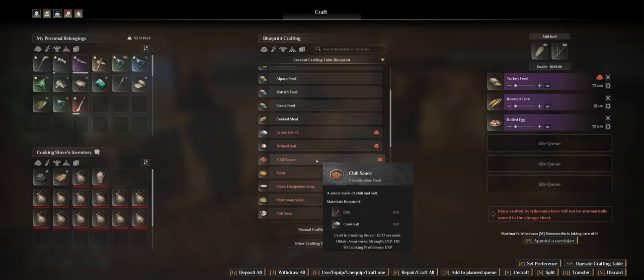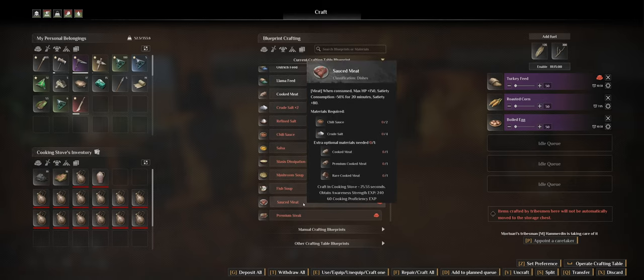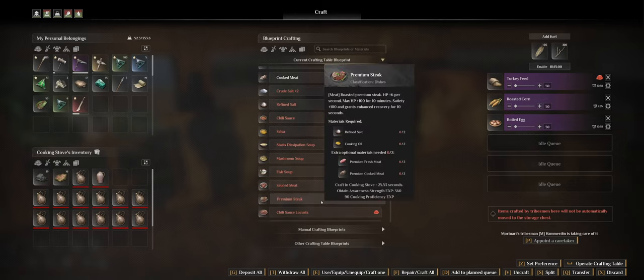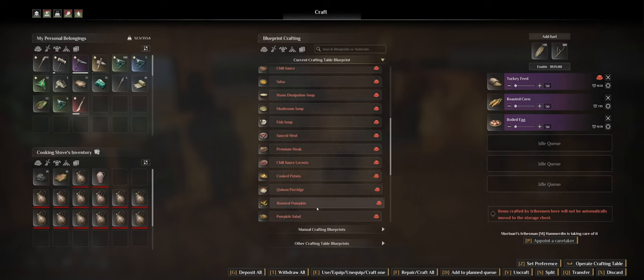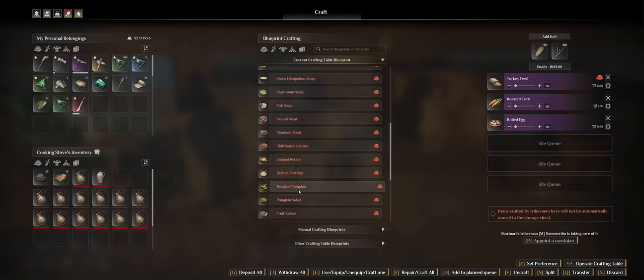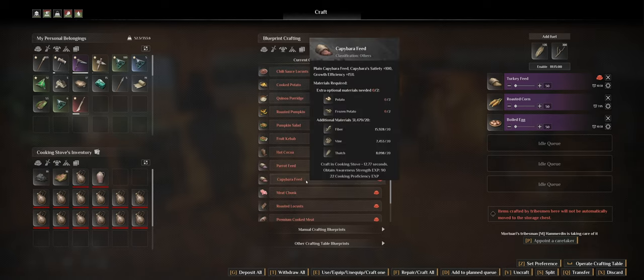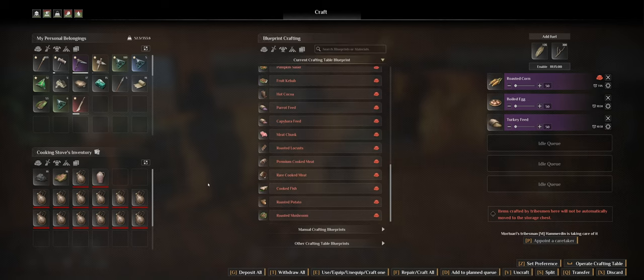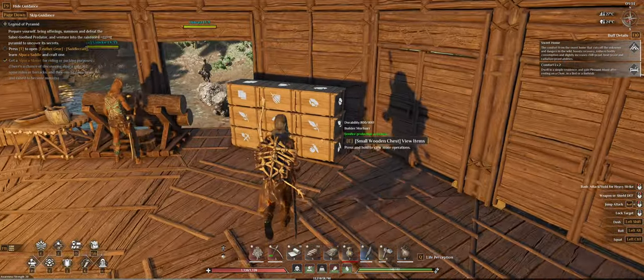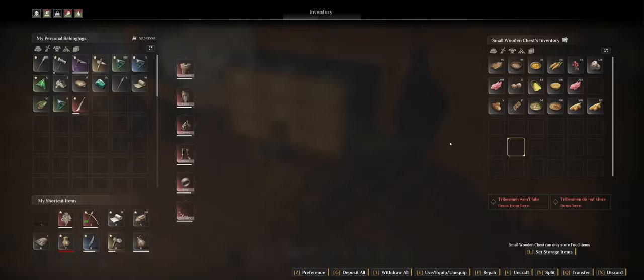Is there anything else I can make? I don't have chili or mushrooms yet. Fish I could go get. I don't have salt, potatoes, or quinoa yet. Quinoa is very interesting — it gives a buff to experience gain so I try to always have some. But I need potatoes for it. Let me check if I have potatoes... they're already roasted, so I can't do anything with that. I'll probably have to make a potato field at some point.